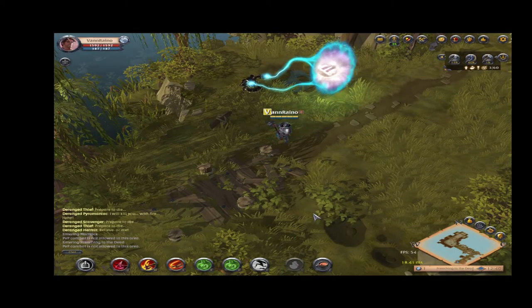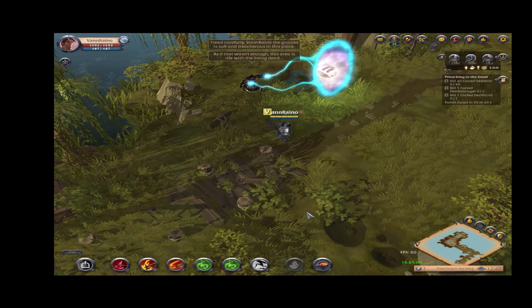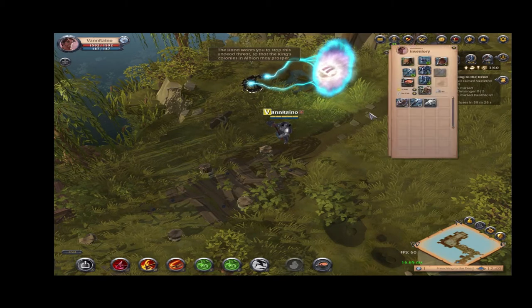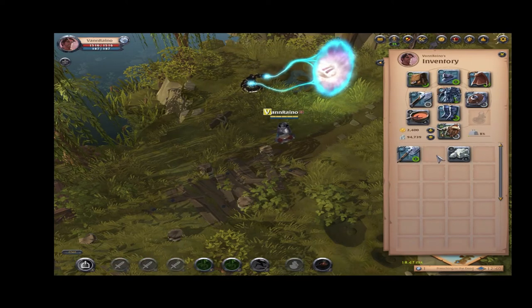Once we have arrived, we will be given our mission objectives. There is more than one tier 4 solo expedition and I think it's given out randomly. This time, we were sent to a land where the undead are becoming more active, as if there was someone or something causing them to do so. We were sent here to find the cause and eliminate any threats that we encounter along the way, so that the colonies of Albion would prosper.